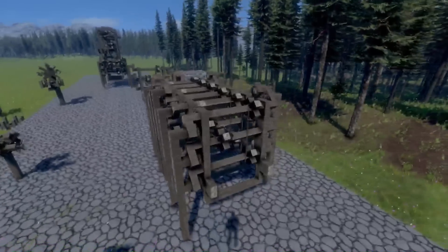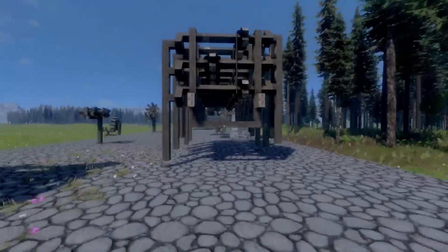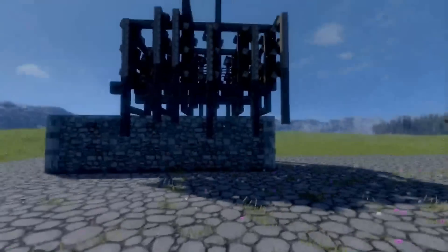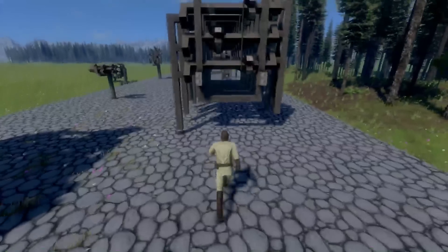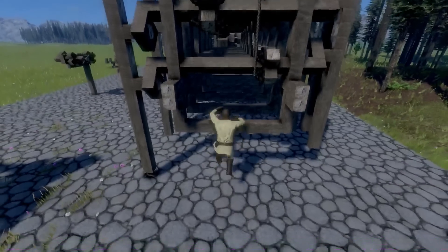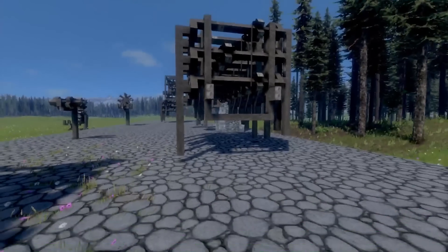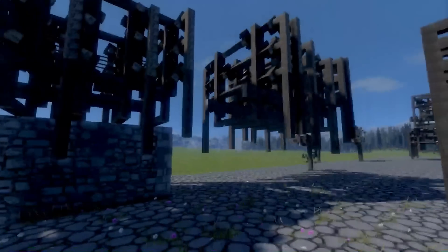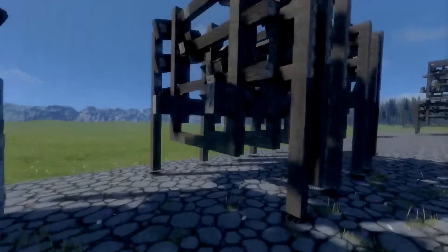After I did this I realized it was a static structure, and I couldn't get it to be a dynamic structure. A dynamic structure will move; a static one won't. You can see me running into it with all my might and jumping into it — it doesn't move, it won't move, no matter what. So I needed to copy it and place it on something to make it dynamic.